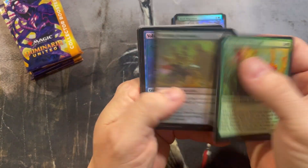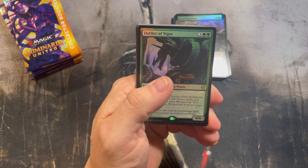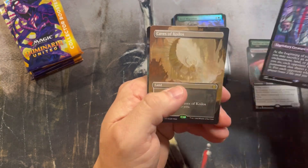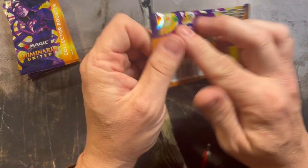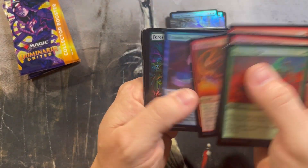I don't know about this set. There was a lot of hype and then it's really cooled off — I don't know where this one's gonna go. Caves of Koilos and a Silver Scrutiny. Seems like there's a handful of cards in here that are good, and maybe one or two more will rise from the dumpster — you never know.